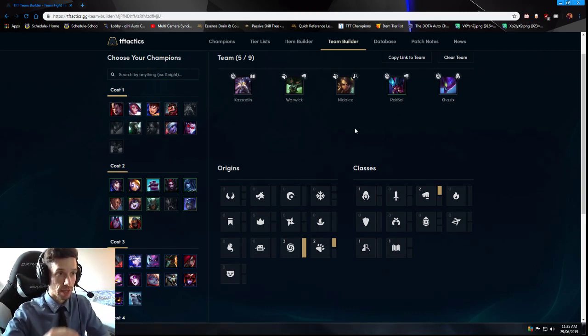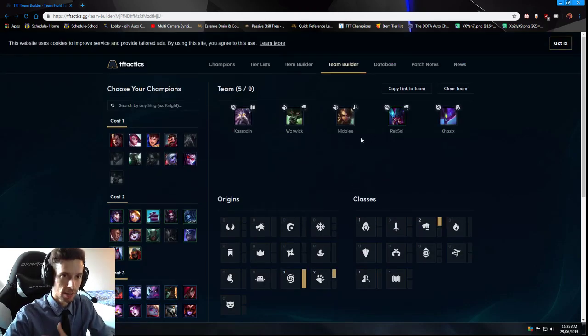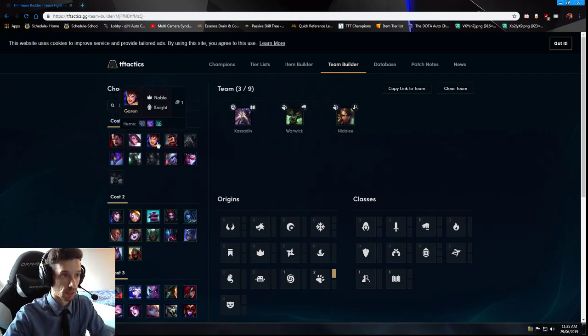As you get to that 50 gold, this is where you start spending the extra gold above 50 to level up, getting to level six and then eventually to level seven. The whole time you're collecting Ahri, Shyvana, Gnar, and Aurelion Sol because those are basically in the final build.